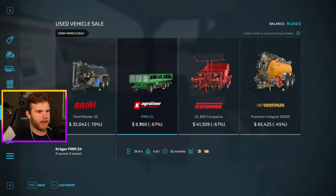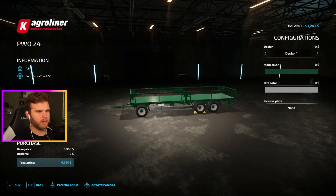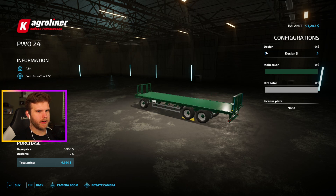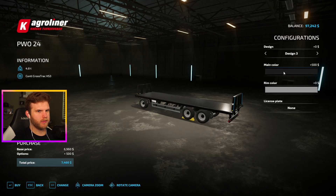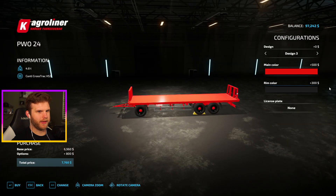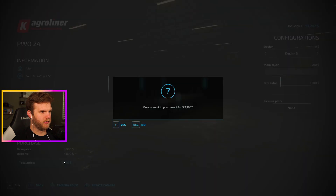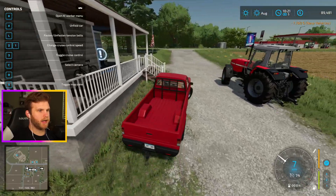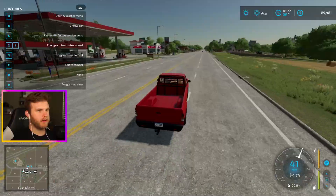Is my truck strong enough to pull this? I need a trailer anyway. Let's go with red and black rims — that looks diabolical but great. Buy it. You can fetch your purchase at the item shop. I just bought a way bigger trailer than expected at like 67% off — that's a steal, you'd be dumb not to. Now we'll be able to transport all those bales.